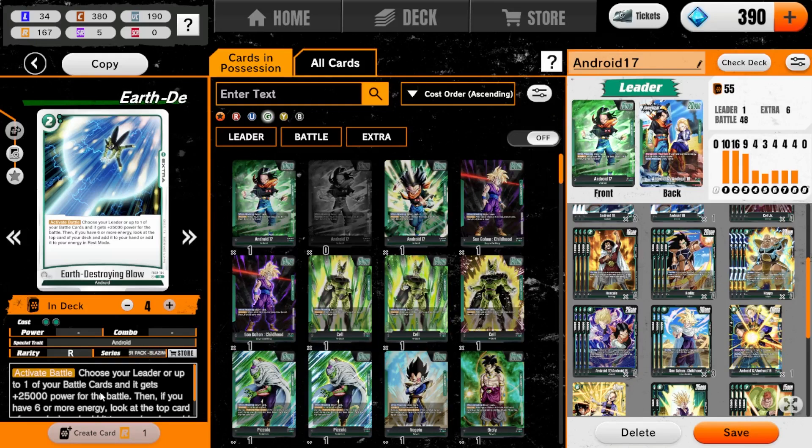You choose your leader or one of your battle cards — it gets plus 15,000 power. Then if you have six or more energy, look at the top card of your deck and you can add it to your hand or add it to your energy in rest mode. And one Dr. Gero's Lab just to push the ramp a little bit further. We could throw it into our energy and have Master Roshi grab it. So that is the deck — let's take it to the ladder and see how well we do.